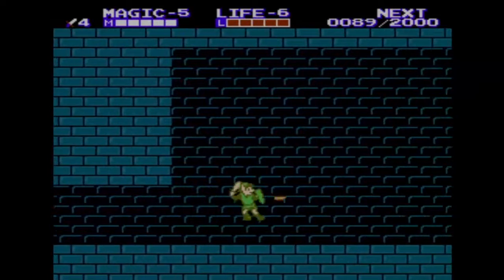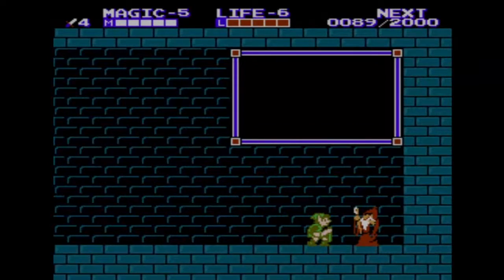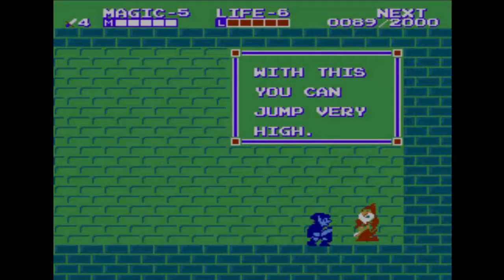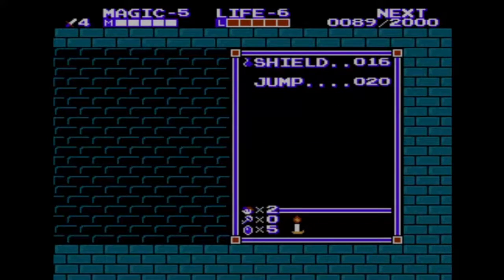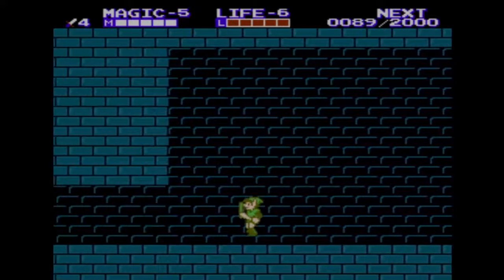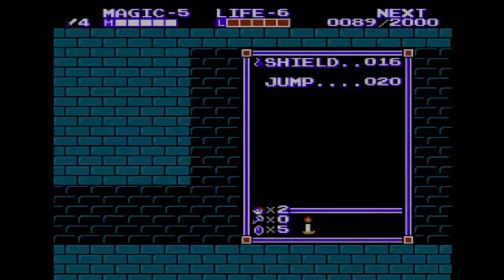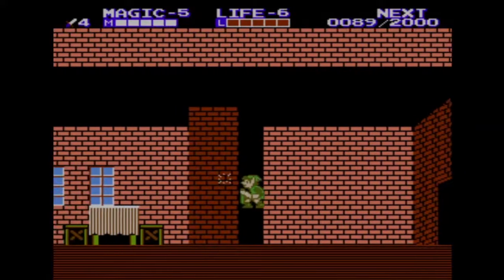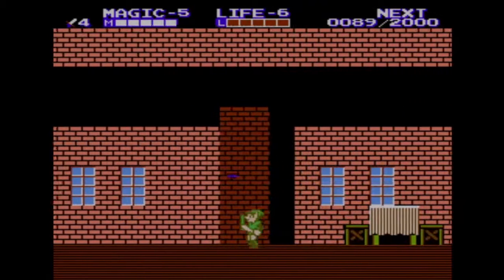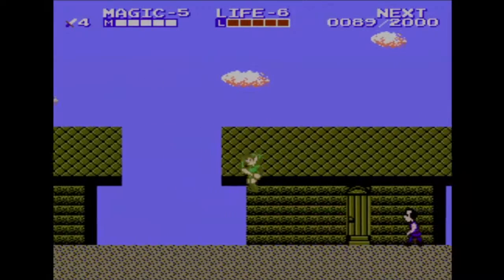I think this one is jump. Yup. So we're gonna be using that quite a bit, I'm assuming. So this — I think the only thing they really carried over with this game from other Zelda games is the magic meter.